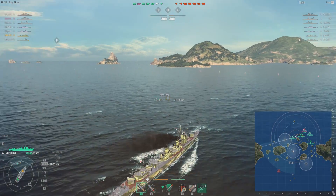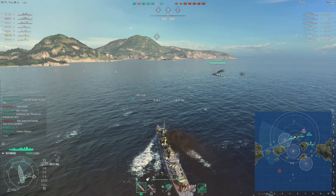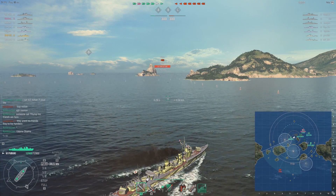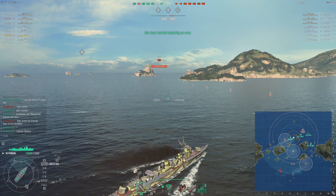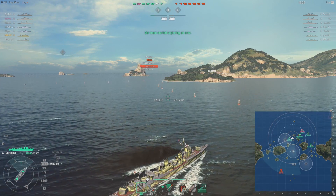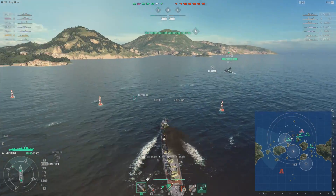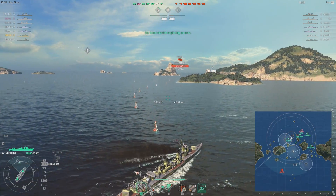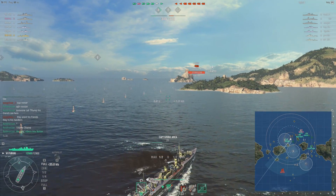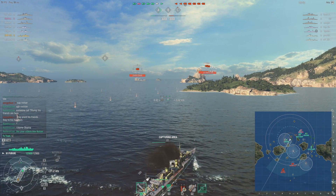So for our strategy, I'm going to escort the Anchan over to A point. Hopefully we'll capture it quickly and then I can go from there. Now, why did I choose the Fubuki? 10 kilometer range torpedoes is really nice. Shinarame has eight, Hatsuharu has 10, but admittedly Hatsuharu has other problems. The extra distance will allow you to attack players that maybe are moving off from you. And 6.1 kilometer concealment is really nice and effective.